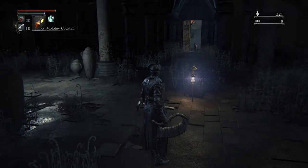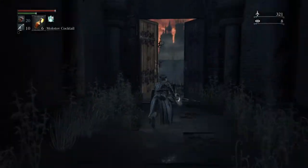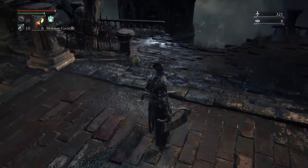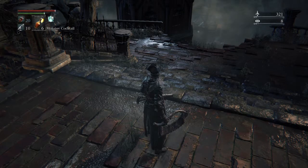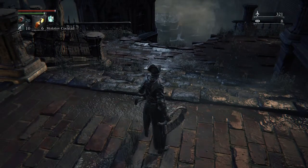Alright, this is the lantern right outside of Old Yharnam. If you come out here and over this way, sitting right here you're gonna see a little black creature — like a cricket. It looks like one of those crystal lizards from Dark Souls.